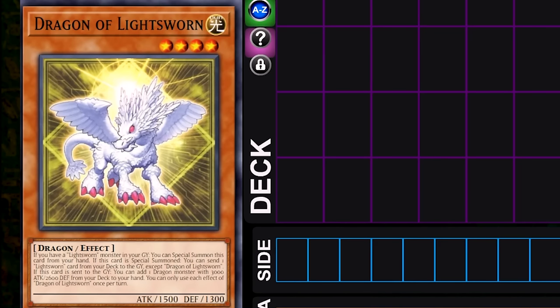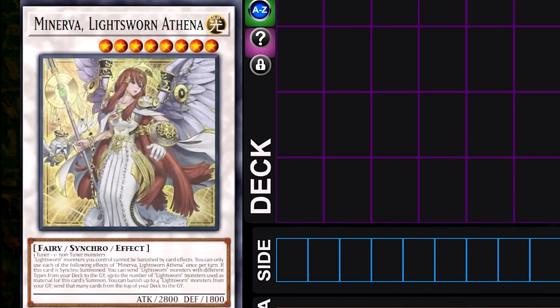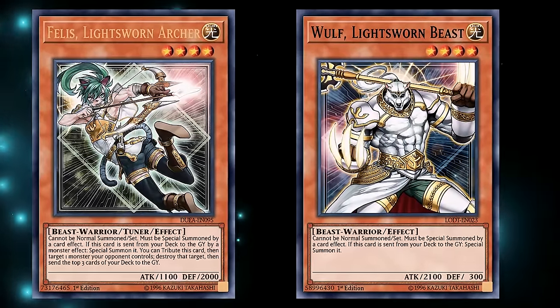Dragon of Light Sworn can easily summon itself by having a Light Sworn monster in graveyard, and when it's sent to the graveyard, allows you to get monsters like Judgment Dragon or Punishment Dragon from your deck to your hand. Minerva, Light Sworn, and Thena prevents your Light Sworn monsters from being banished on the field, can send Light Sworn monsters with different types from your deck to the graveyard up to the number of Light Sworn monsters used to summon herself, then can banish up to four Light Sworn monsters in your graveyard to send that many cards off the top of your deck to the graveyard. Weiss places a Light Sworn card from your hand to the top of your deck, then sends two cards off the top to summon itself, and when sent to the graveyard, can summon a Light Sworn.